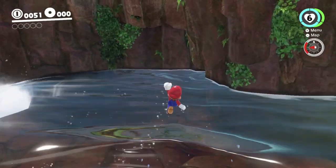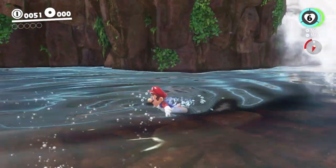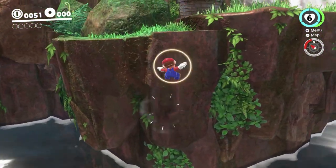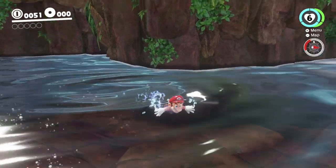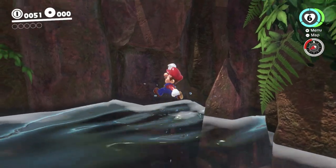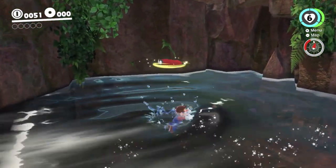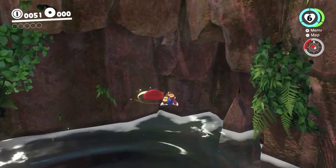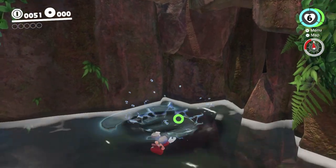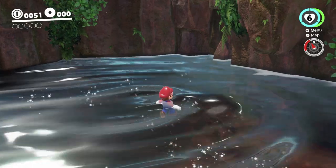I'll just demonstrate that if I can get into the right spot. You can see I can't... That wasn't a good demonstration. But yeah, there is in fact an invisible wall in the way there. So basically, the problem is you can't jump high enough from water normally because you can't do any of the special kinds of jumps like double jumps, triple jumps, that sort of thing.